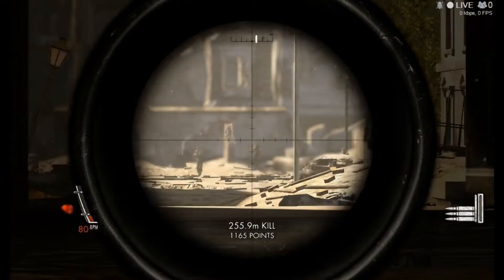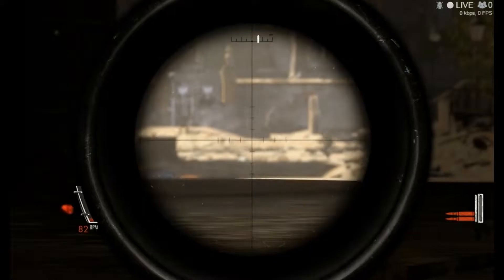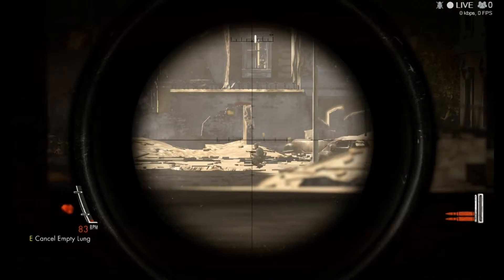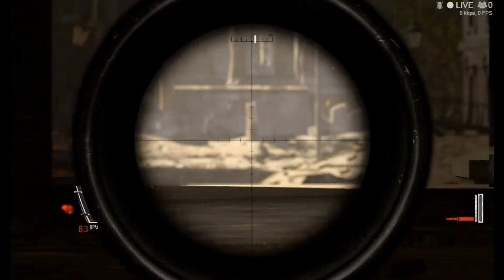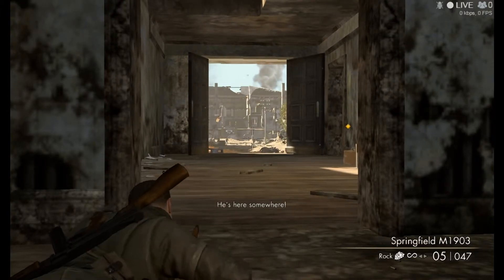So as you will see in the next clips, I will keep missing. There's one thing I'm not doing well — I am not using my sniper scope to its full potential. I need to use those notches to my advantage. In the Springfield, the notches are white.